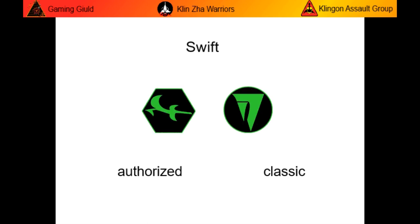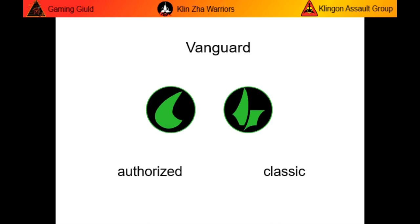This is the Swift. Although a highly mobile medium-range piece, the Swift cannot carry the goal. Finally, we have the Vanguard. This is the weakest of all the pieces, with a move of only a single space at a time.